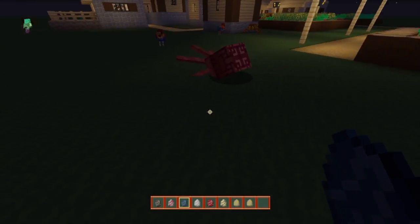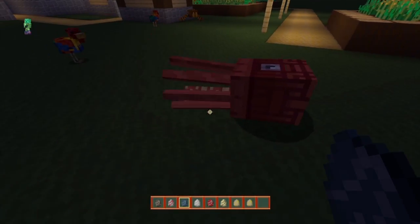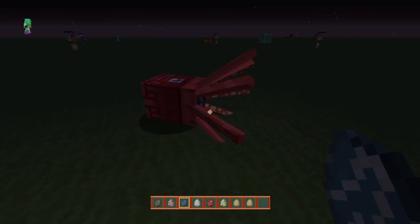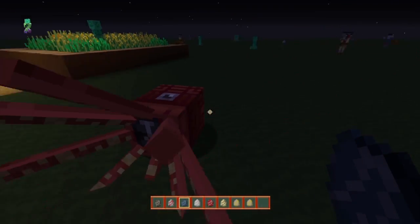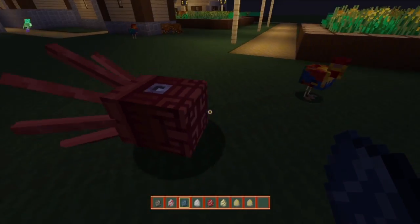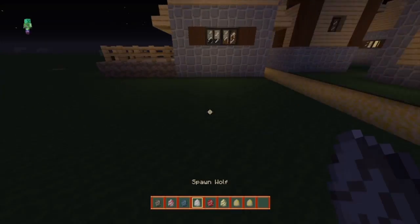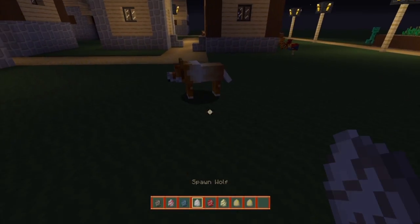Here we have the squid, and as you guys can see the squid is usually more of a bluish grayish color. Keeping up with this theme, they decided to change the color to this reddish pinkish color, and I actually do like this one as well. That is pretty nice.